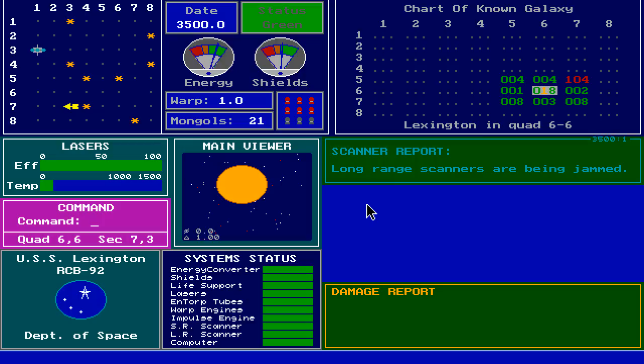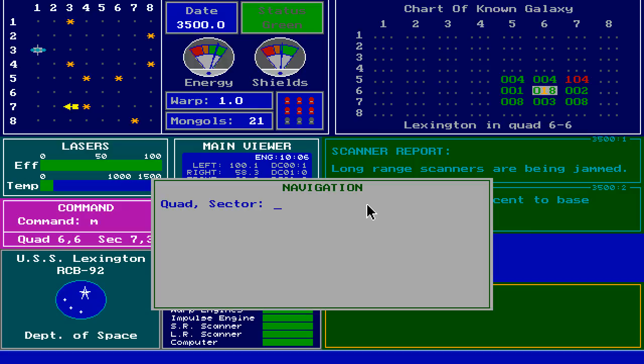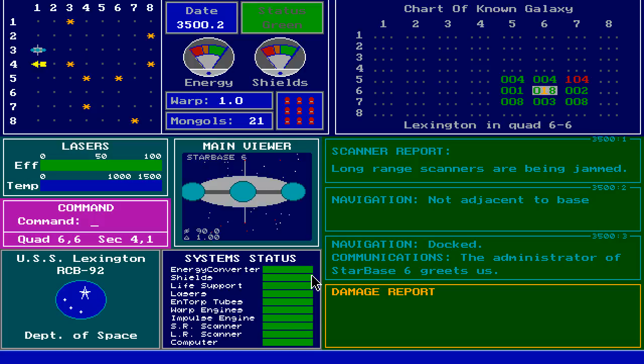Let's dock with this star base if we can. D for dock — we're not close enough. So this is a game where you navigate by quadrant and sector. The destination is Starbase 6. Energy and shields restored to full. We have full torpedoes, full shields, and all that good stuff. And this game is something I played on my brother's 486 quite a while ago.